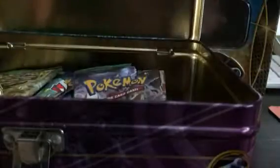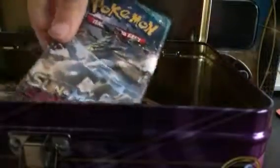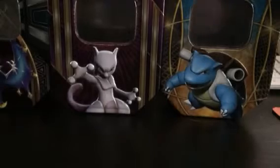I'm gonna pick out seven packs and let's get started. I want to pick one from each side — two from here, three from here, and four from the other side. Let's grab a Sun and Moon Guardians Rising booster and save something for last. Let's go ahead and get these packs opened. If you haven't seen Part 2, go check it out right now.